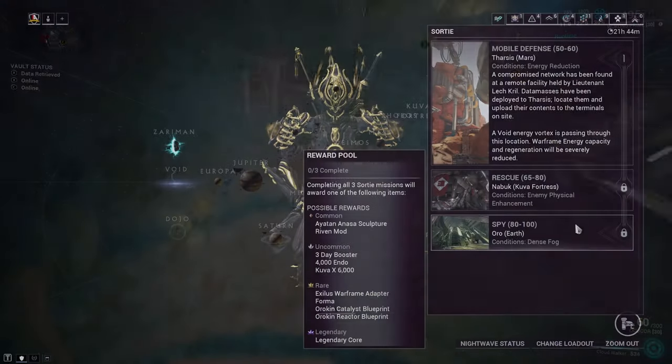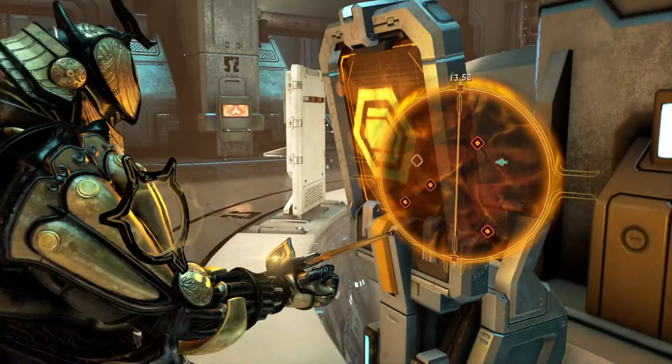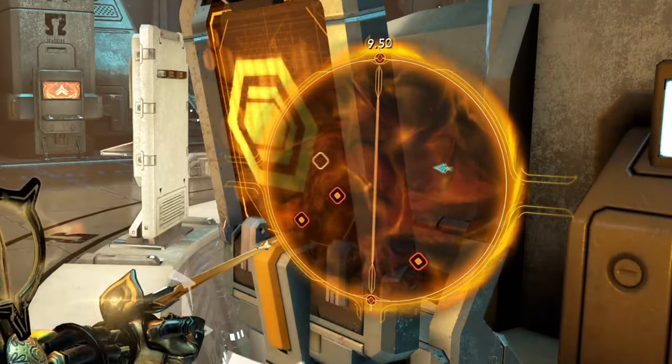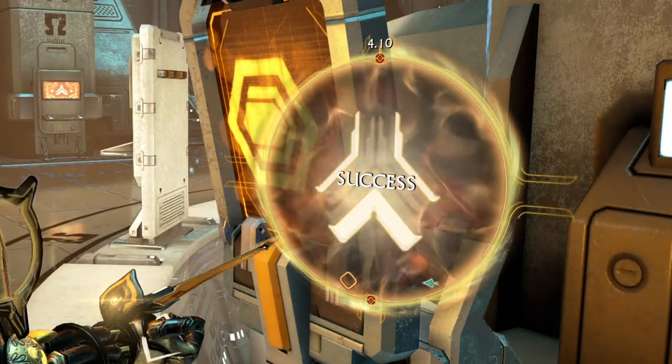Speeding effortlessly towards each objective and auto-completing hacking is definitely a much easier approach in these types of missions — until you start doing Sorti spy missions or even the likes of Archon Hunt spies. It's at this point where you cannot use Cyphers and you are needing to complete the new Noma hack system. These controls, when hacking, inverse and switch up your controls, making the player focus even more on what they're needing to do.